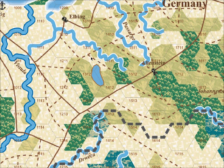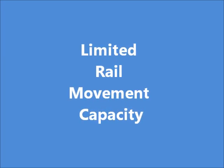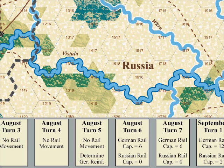The mechanism for moving units along the railways in the games is called rail movement. It took a lot of rolling stock to move a unit by rail. Due to this, there are limits to how many units a country can move by rail each turn. This limit is called the country's rail capacity, and it's expressed in the number of divisions a country can move by rail per game turn.